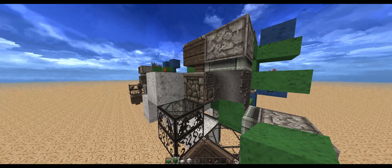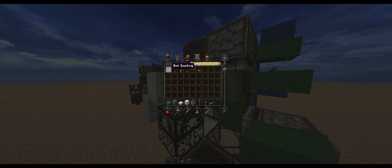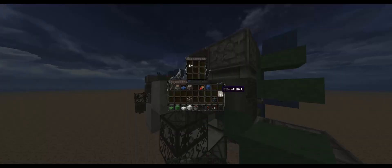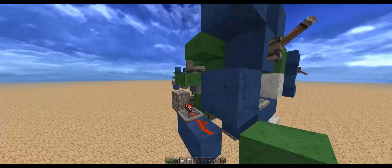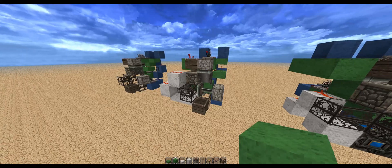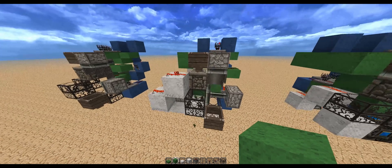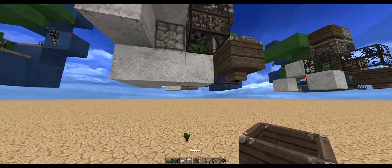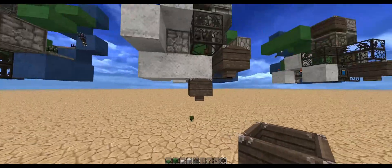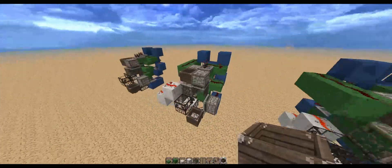Let's grab some saplings instead. Put those in there and turn it on. As you can see, this one is definitely slower than the other design, but it randomly dispenses between the two items. It packed the dirt block — saplings fell down here, and the dirt block ended up in there. You'd want to put a hopper down there to collect those items.